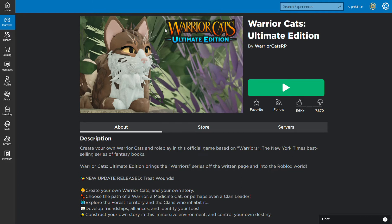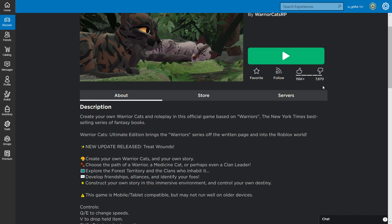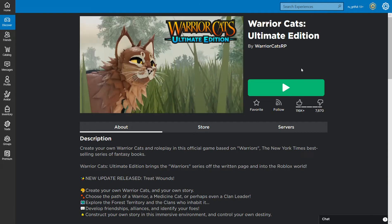Hello, hello, hello. We're going to take a look at Warrior Cats Ultimate Edition by Warrior Cats RP. This is based on the Erin Hunter Warriors series, which is a New York Times best-selling series of fantasy books about cats — well, you should read for yourself. This is a roleplay.